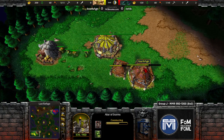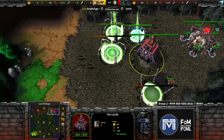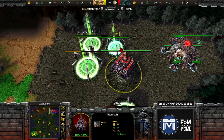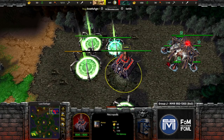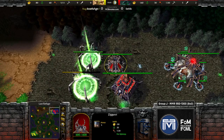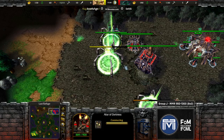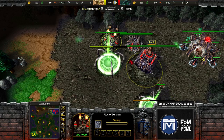Looks like fourth age probably going headhunters or fast tech, but probably headhunters — we do see the war mill. I don't think anybody has ever not played headhunters against undead in like the last year. They're playing the full meta: fast decay, aggressive creeping at the start.